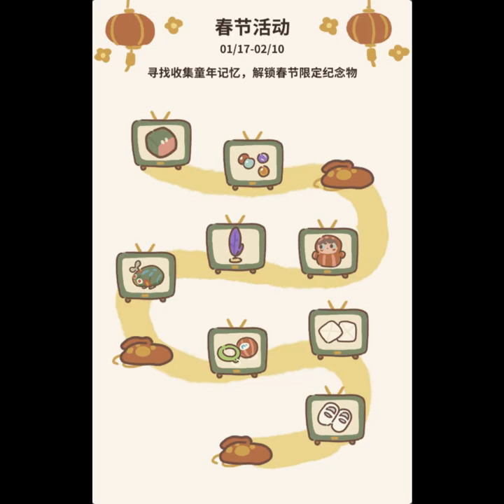Up next is a new interface exclusive to the Chinese New Year or Springtime Festival event. I believe this is a collection of memories from some character. Every single day you can log in to collect an item or memory. After the second day you'll get an item, after the fifth day you'll get an item, and after the eighth day you'll get another item.